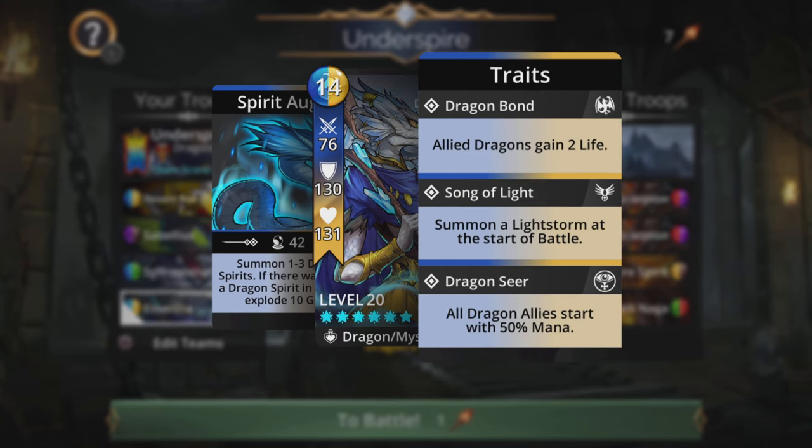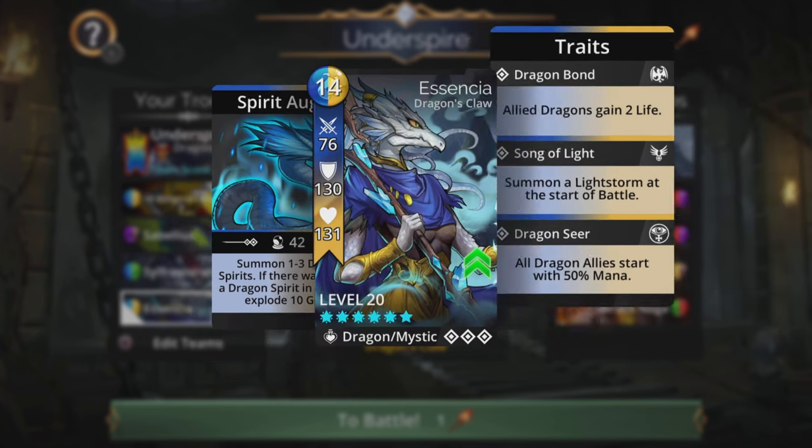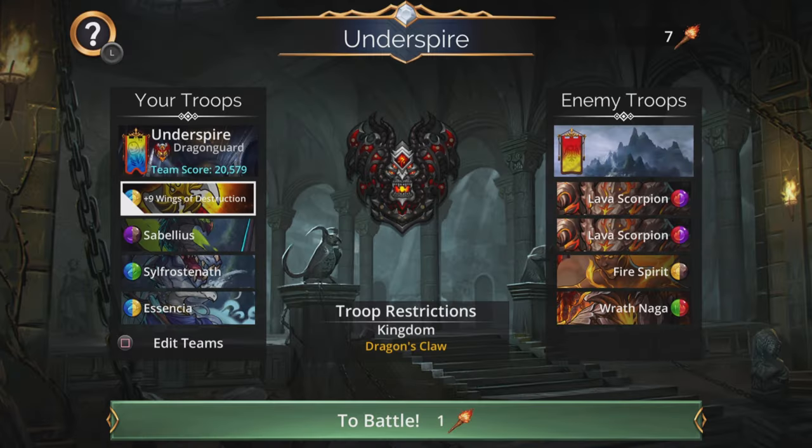Essentia is really good for this. All dragon allies start with 50% mana, and she summons a Lightstorm at the start of battle, which is yellow. The spell is okay — summons 1 to 3 dragon spirits, handy if we lose someone. And if there was already a dragon spirit in my team, explode 10 gems. Generally you won't use that spell, but it's always nice to have that 50% mana start.